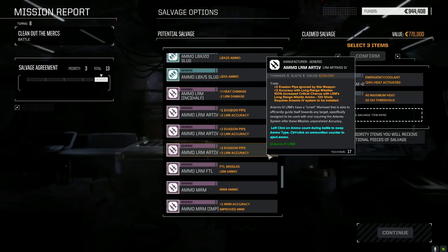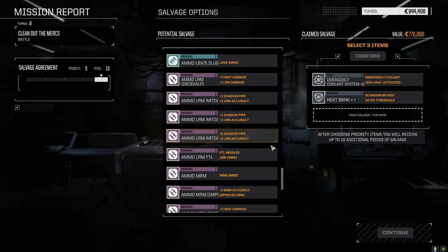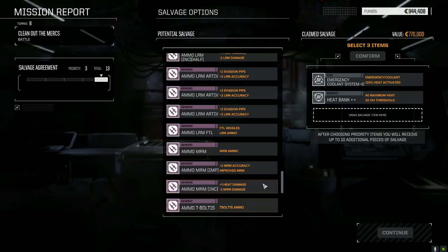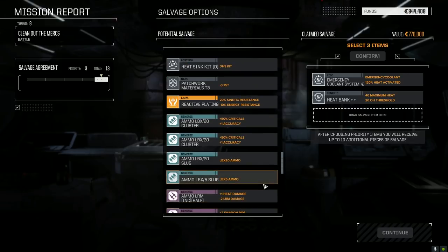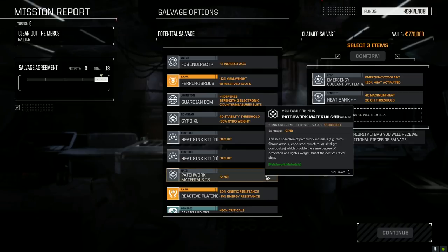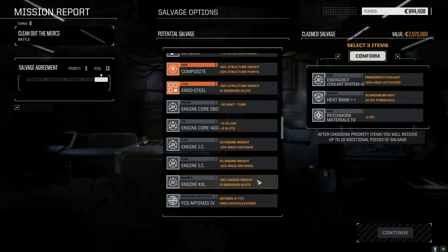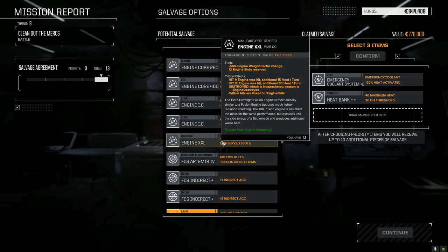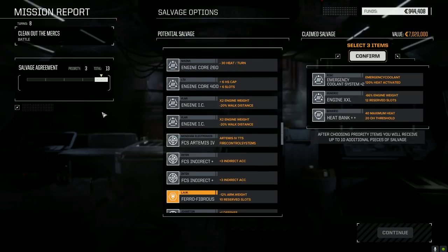Arrow — or Artemis four ammo, sorry. MRM ammo, Thunderbolt ammo, Thermobolt ammo. We didn't really get the mech parts we wanted. Patchwork — patchwork is always coming in handy. We're going to take some C-bills with this double XL engine here — yeah, it's always good to have the extra C-bills. Let's confirm this.